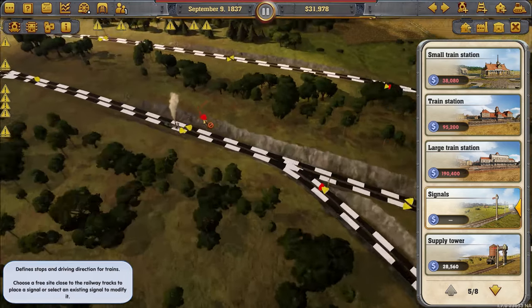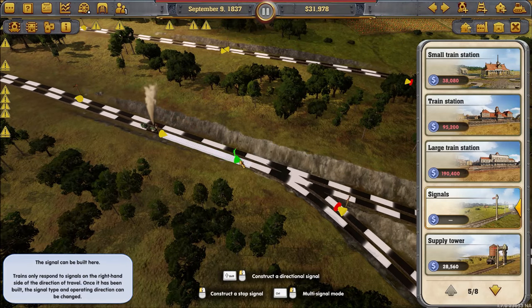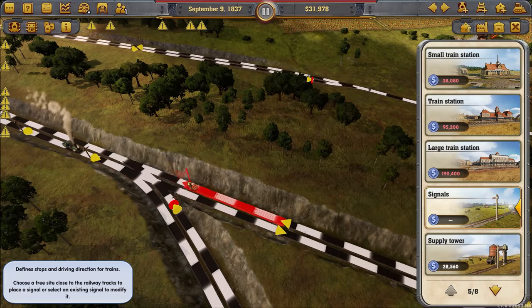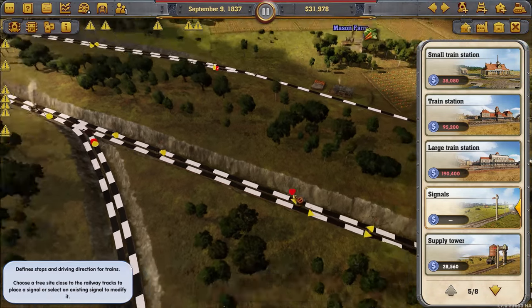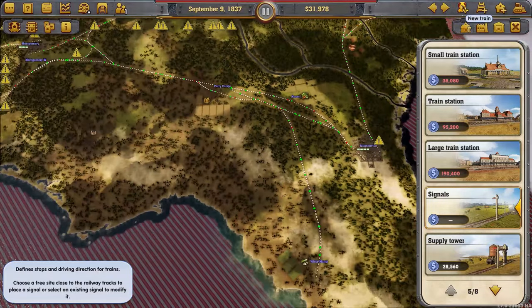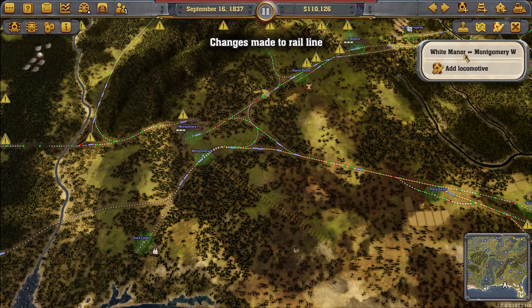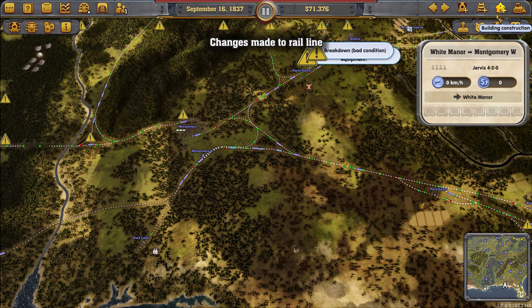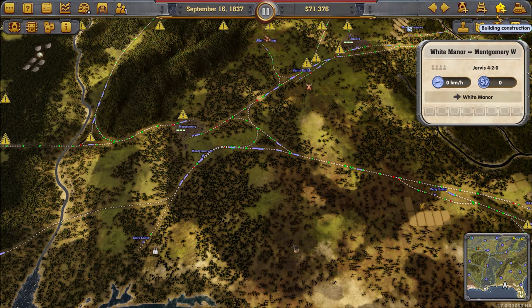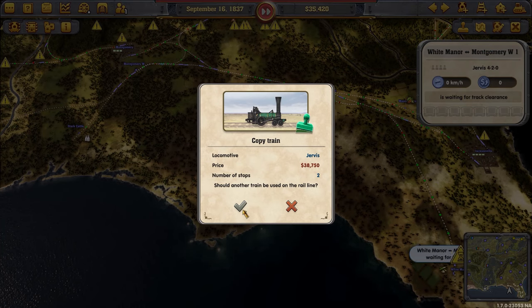There we go — oh great, that signal is actually in the right direction. Okay, sugar is now being connected. My money is going up quite rapidly whenever I pause briefly, which is good.